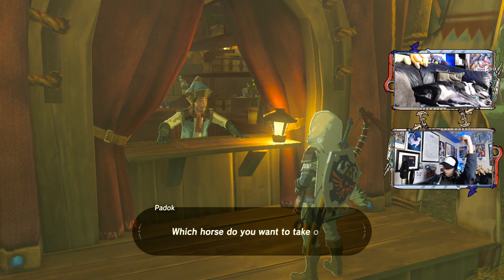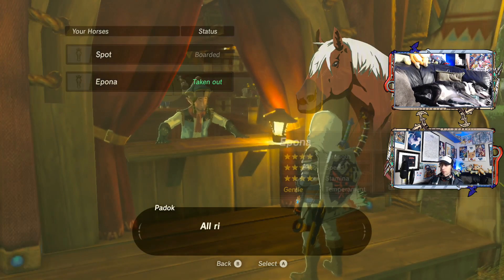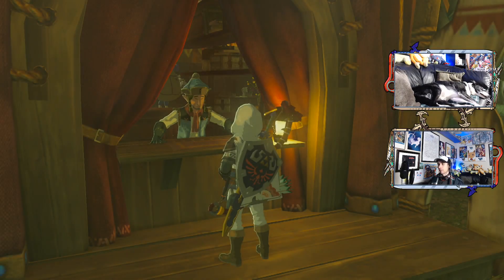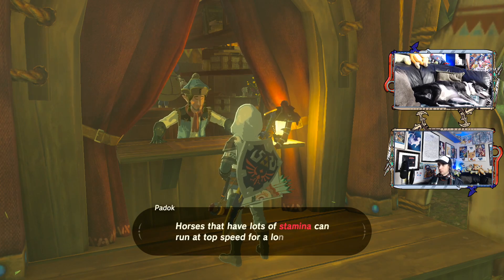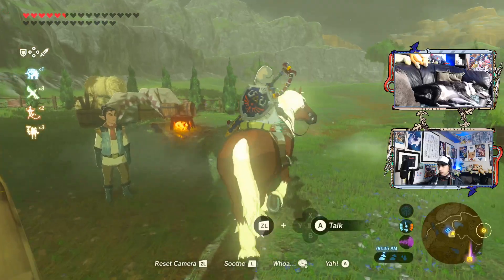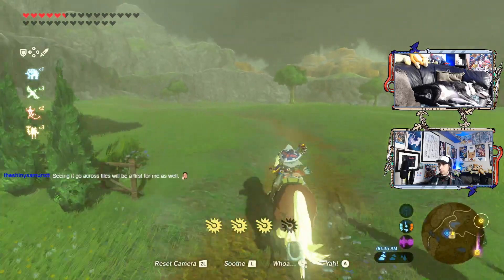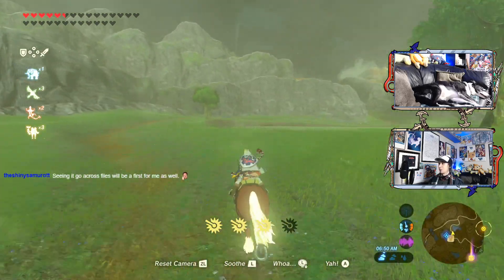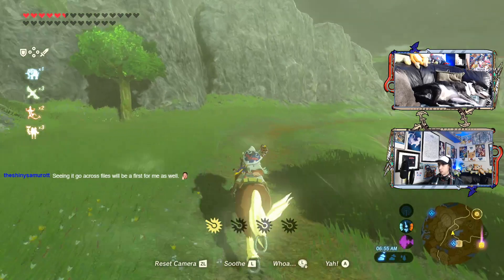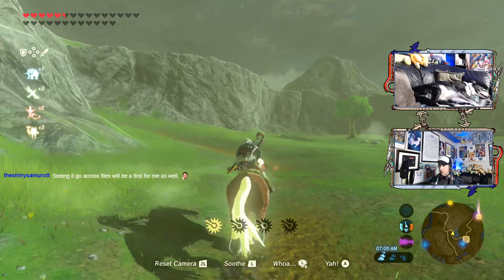Let's go ahead and take a horse. I would like to take out... I don't even know what that is. Probably from when a friend was playing or something like that, back when the Switch first came out. Alright, thank you. Map button is this one. We need to go down this path and just go straight. I don't know how this game works anymore. Seeing it go across files will be a first for you as well. I've heard that apparently that's the way that it is — it just saves this weird glitch state for Link across files. I've never done it before.